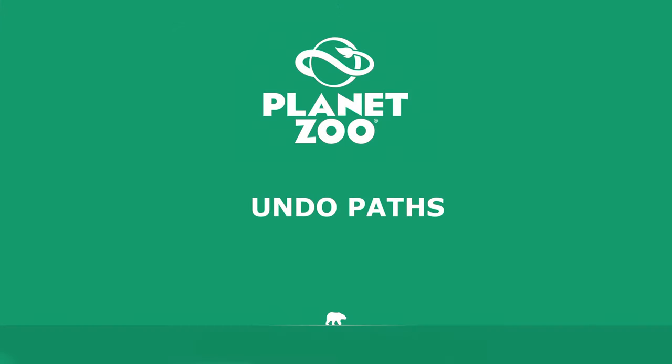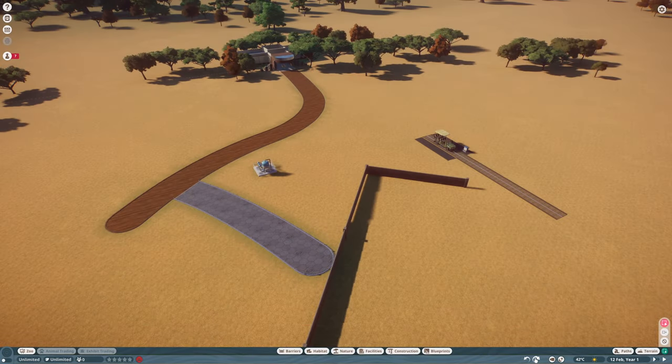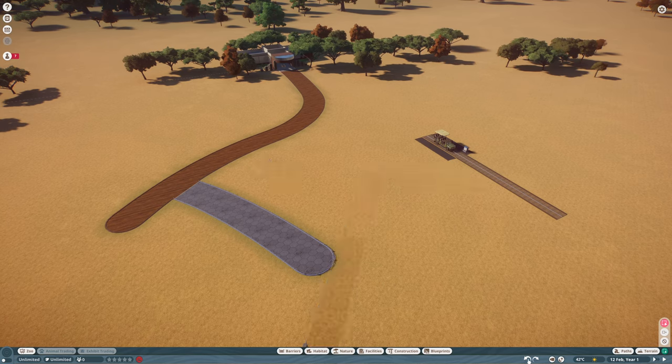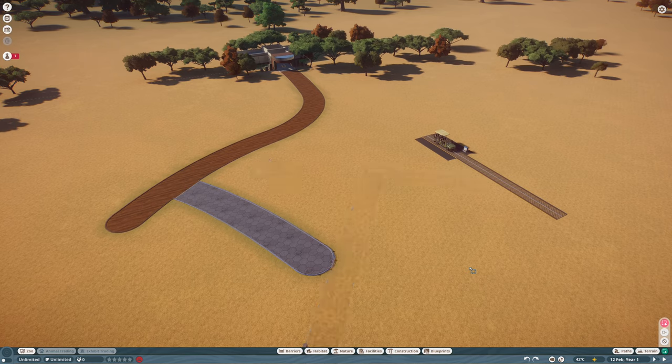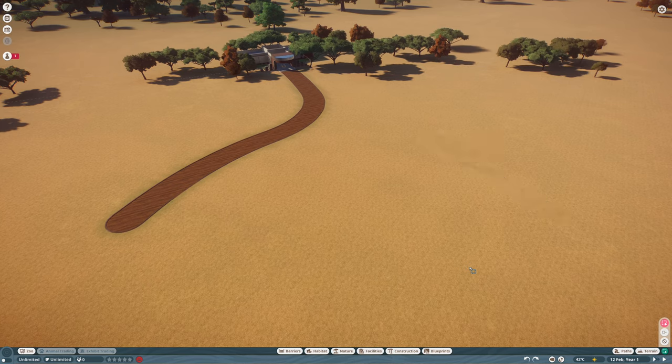Before we head to the rest of the video, you can undo anything in Planet Zoo by pressing the undo button or Ctrl+Z, and redo with the redo button right next to it. The undo log is quite long — probably about 50 undos available — so don't worry if you make a mistake; the game will really help you out.